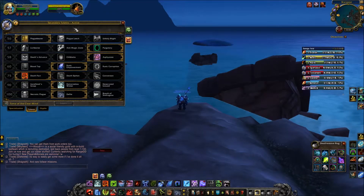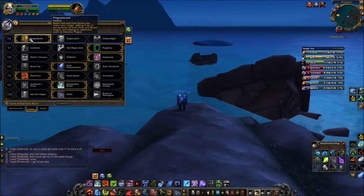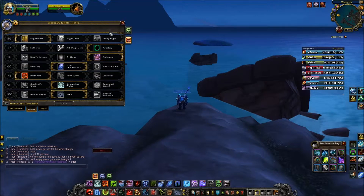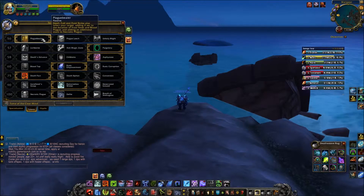Now let's go through the talents. The first tier: the first option causes Death Coil and Frost Strike to infect your target, adding 4 seconds to Frost Fever and Blood Plague duration — I find this beneficial for more uptime on my DoTs. Plague Leech consumes your Blood Plague and Frost Fever to activate up to 2 randomly depleted runes as Death Runes. Unholy Blight surrounds the Death Knight with unholy insects for 10 seconds, infecting enemies within 10 yards with Blood Plague and Frost Fever — though I don't see the point if you already have Blood Boil. I think keeping the DoTs on target is more beneficial long-term.